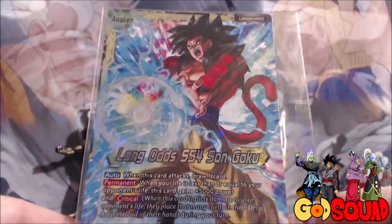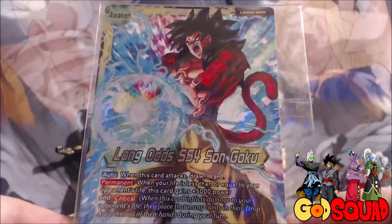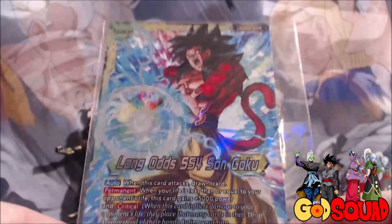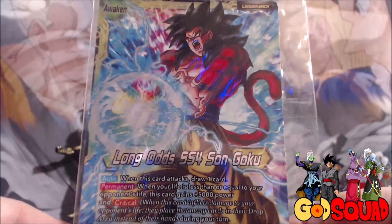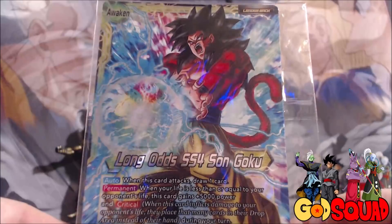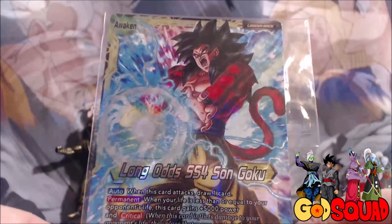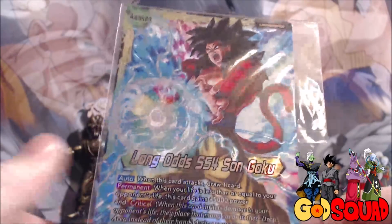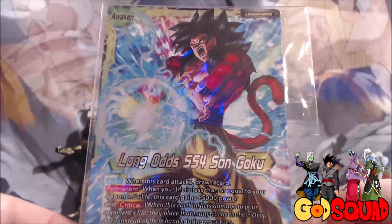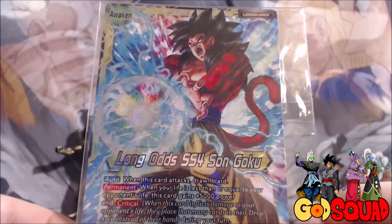I love this leader - I feel like he's severely underappreciated. When he attacks he draws a card, and when your life is less than or equal to your opponent's he gains 5000 power and critical. That's a really big deal because it forces your opponent to play more defensively. Not only can you use cards in the deck to bridge the life gap, you can also force the effect on yourself, causing you to get a free crit.